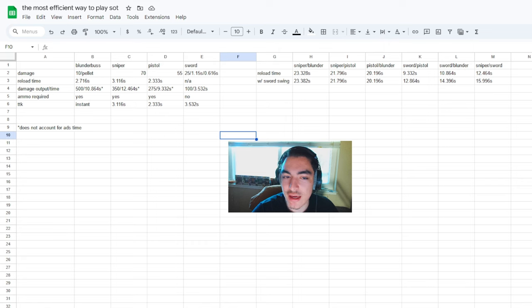There are some other stats you can look at if you want to pause the video, but really reload time is not as important as you think. As long as you have a sword, you're going to cut reload time in half because the sword doesn't have to reload and doesn't take ammo. Sniper-blunderbuss is the highest damage output weapon combo in the game, but it's not worth it for forts because the reload time is so high — not only do you have to reload both weapons individually, but that time in between shots makes it the longest combo and not efficient.